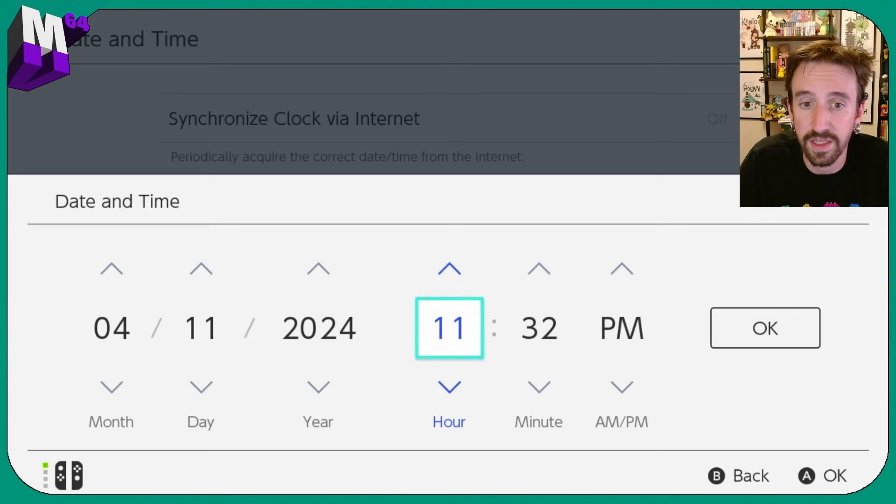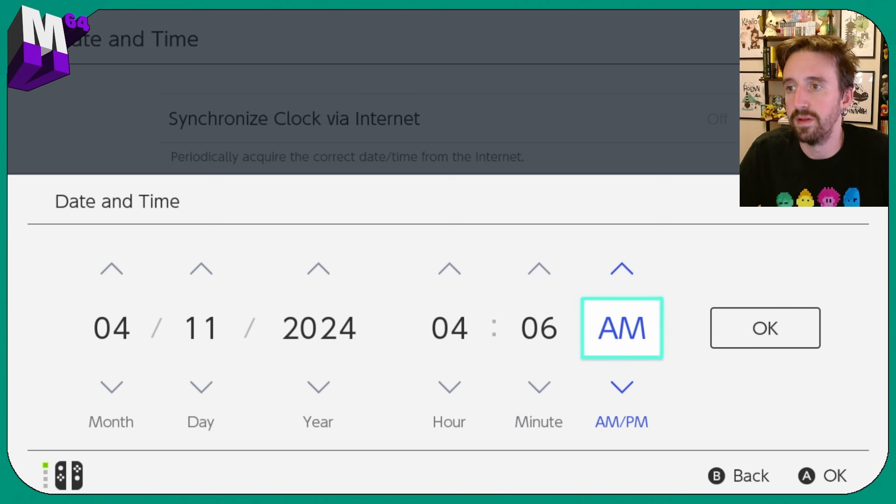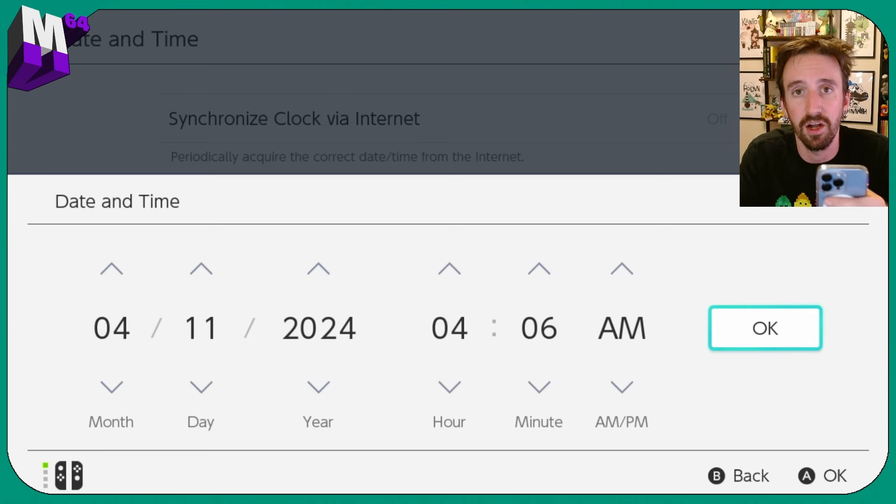This is where the manipulation happens. It does not matter what time zone you're in. For this one, I'm going to forward one day to April 11th — this day and time will technically always work. We're going to set it to 4:06 AM. We also need to hit this at 13 seconds. Basically, as soon as I hit okay, that starts our timer, but every Switch has a slightly different internal processing time to get from hitting the button to the professor lady screen loading. I have an OLED and it takes about a second; other Switches might take two or three. I've got my stopwatch here and we're going to hit okay at the same time we start it.